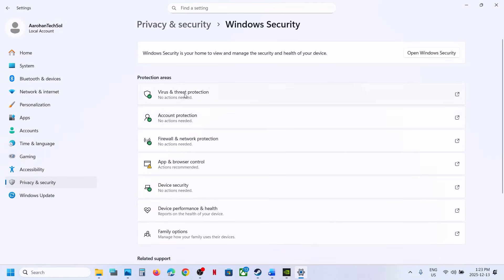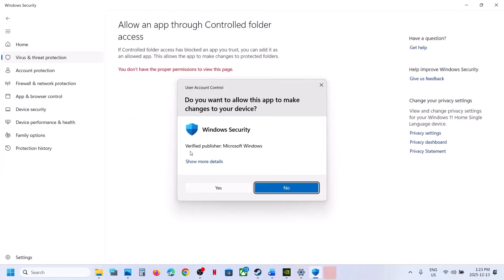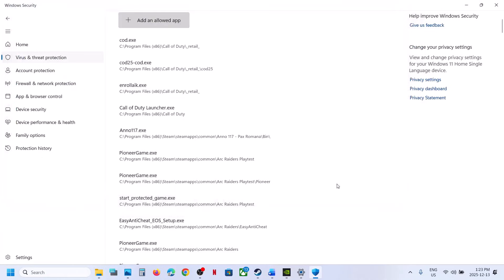Click on Virus and Threat Protection, scroll down to the bottom, and click on Manage Ransomware Protection. Click on Allow an App Through Controlled Folder Access, click Yes to allow, then click Add an Allowed App. Choose Browse All Apps, go to the game installation folder, select the game exe file, and click Open.